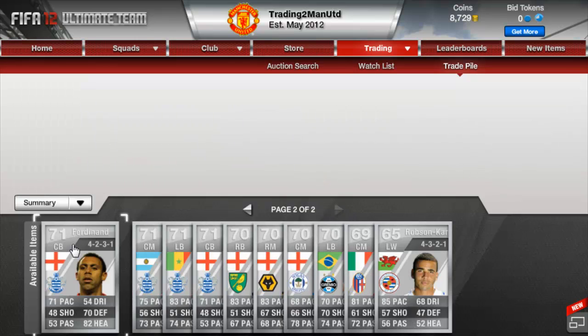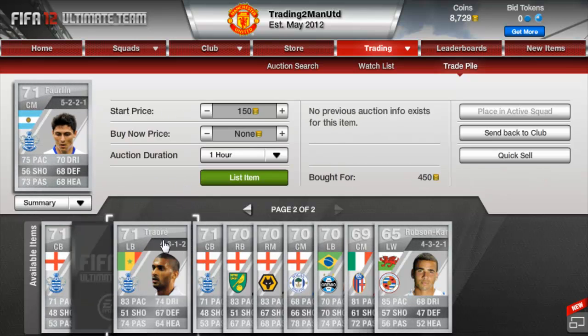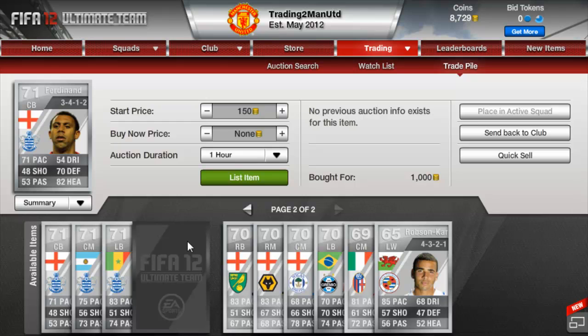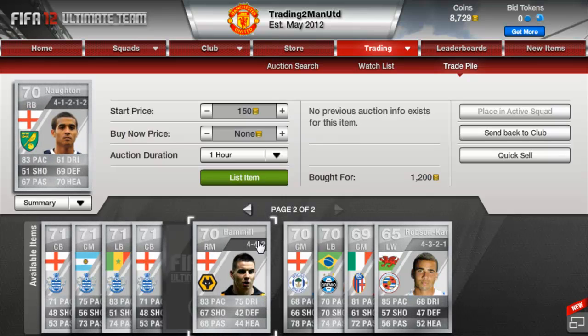Moses, right wing in a 343, for 900, hopefully get about 1.5k for him. Anton Ferdinand in a 4231 for 1200, hopefully get about 2k for him. Ferlin picked up for 450, hopefully just double our coins on him. Torrey picked up for 800, try and double on him as well. Another Ferdinand for 1000 coins, hopefully get about 1500 to 1800 for him. Norton in a 412 for 1200, hopefully get 2k to 2.5k — that'd be a nice profit.